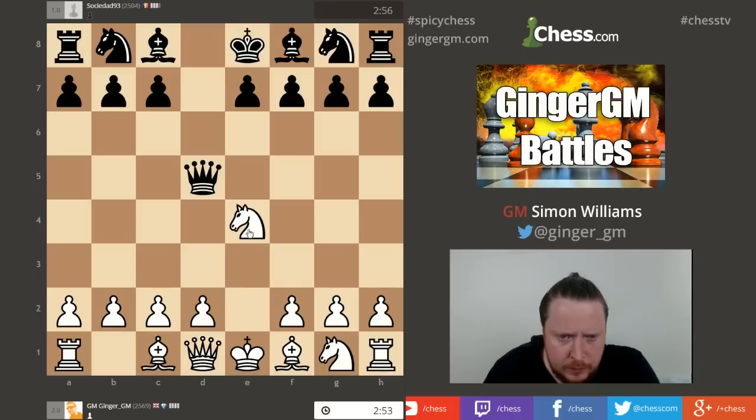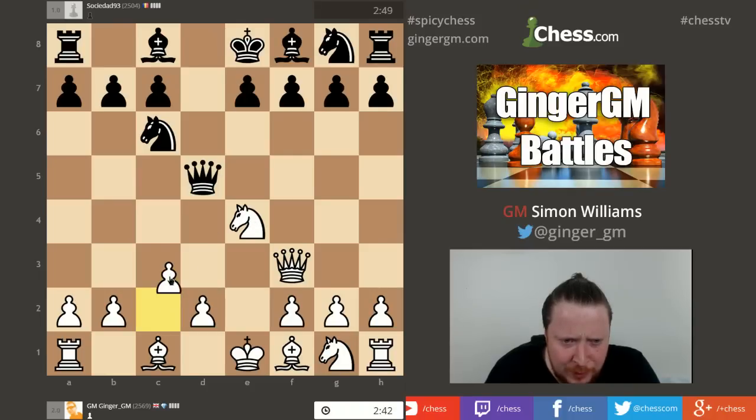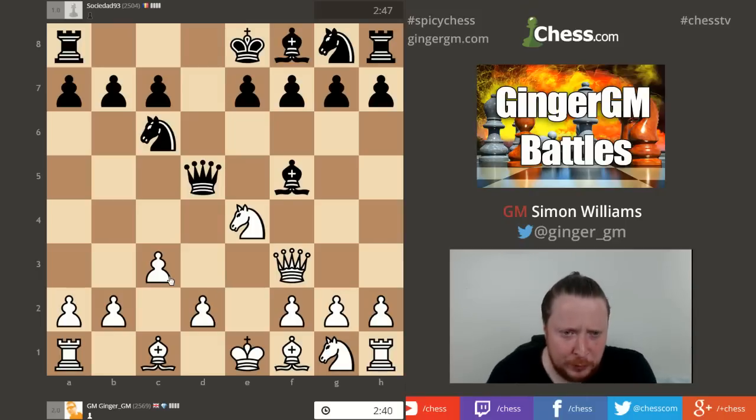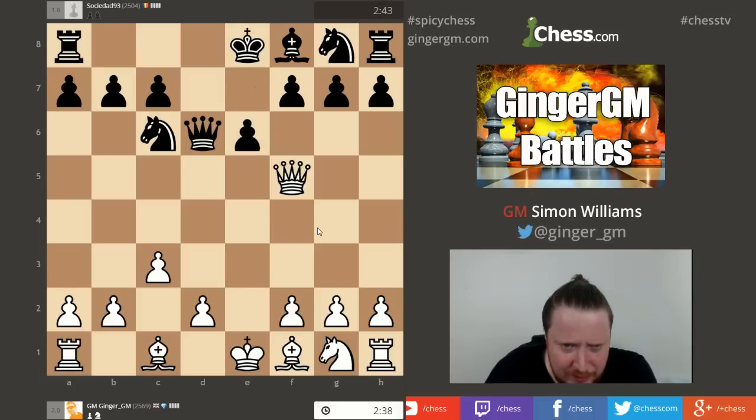Now - change of openings. Back to my normal D4 opening. Let's just try this one, looks like fun. Maybe it's just rubbish as well of course. What was I trying to do there? Anyone tell me what I was trying to achieve in my last move? You won't see this in the books on how to refute the... God I don't know what's happening here. What a weird opening this one is. Weird - that's all I'm going to say.